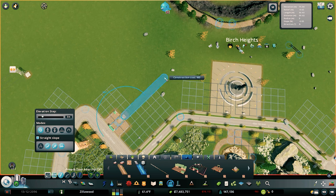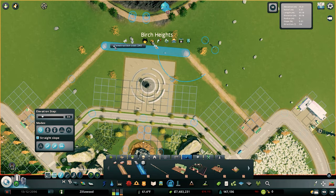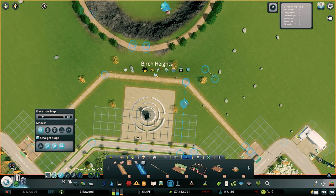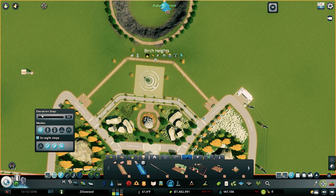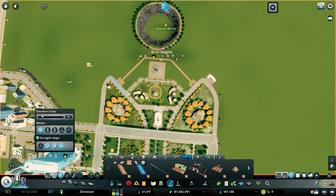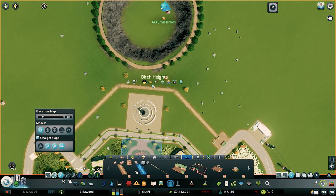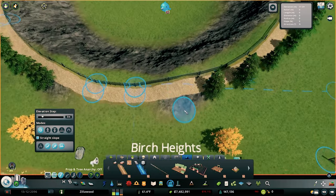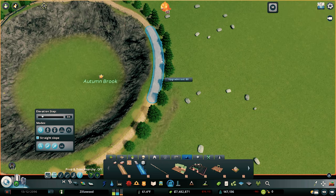I want to choose the nature reserve path with lights because I feel like lights are going to be a pretty important feature. I think I'd prefer this to be a little more even. I do wish this was shifted over a little more because it's not lined up with the monorail either — this whole area is a little off. You can see this isn't as curved as this side; they didn't line up properly with the airport. I want to go in here and upgrade this path all the way around.